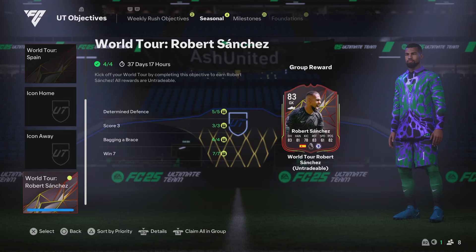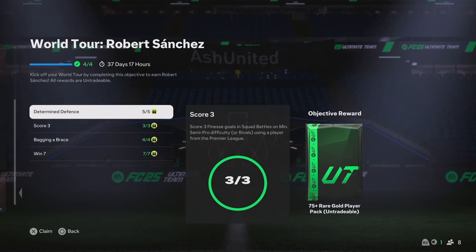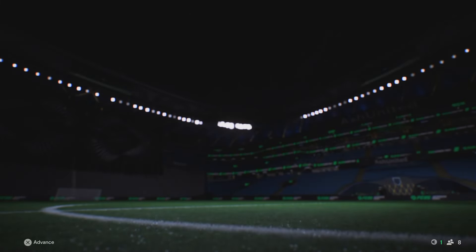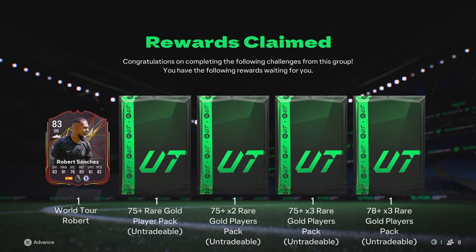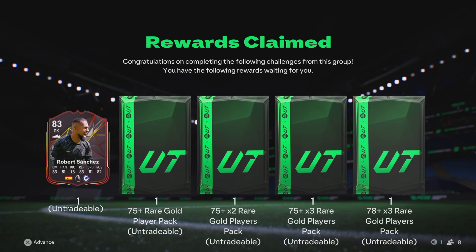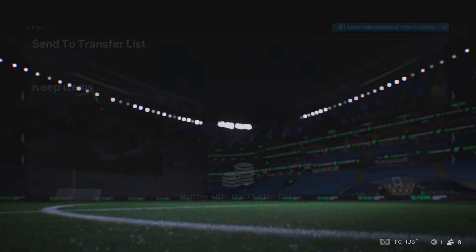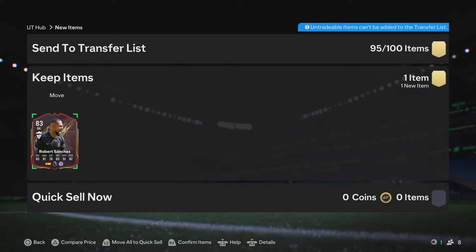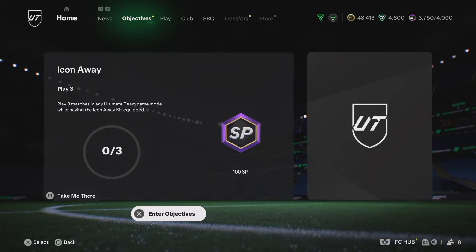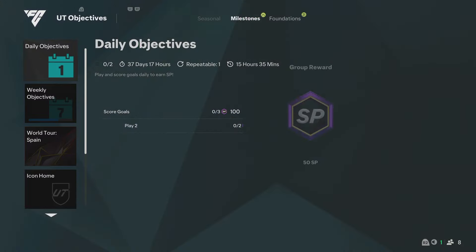He looks like he's got some decent stats, and then we get some extra packs there as well. So we're just going to go ahead and claim it all and have a look at that, and we're going to open up those packs. We also have some other packs to claim which we can open up as well. We still have our FC points and we're using objectives to build up the club right now.